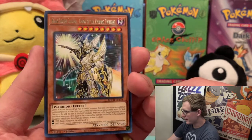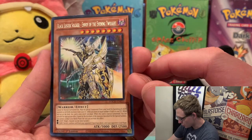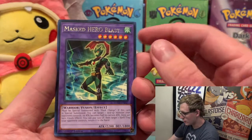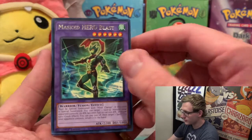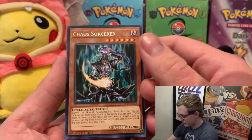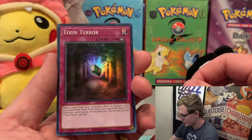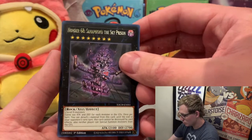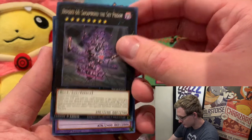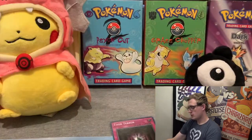Right off the bat this is a Black Luster Soldier — Envoy of the Evening Twilight. What I've found is that Ultra Rares, which have gold titles in their names, are the ones you want to go after besides the Collector's Rare. I think this is the rare coming up — ooh, Toon Terror! This should be worth a couple bucks. Nothing crazy, but we also have Number 68, Santa Claws, Sky Prison, Masked Hero Vapor, and Code Generator.